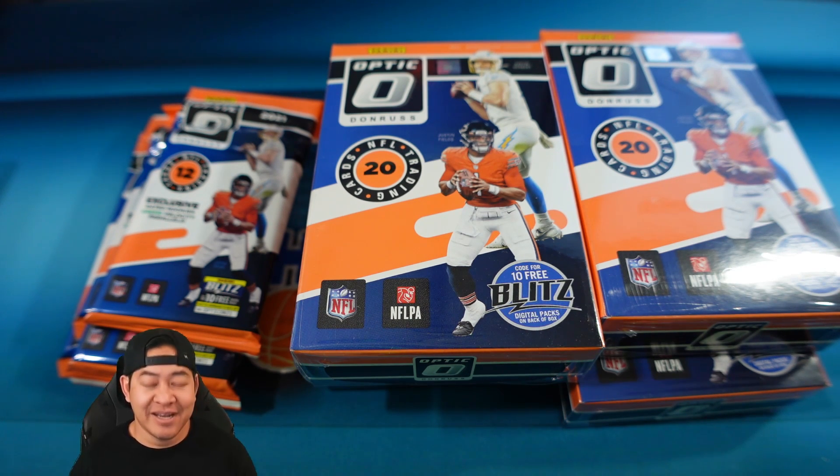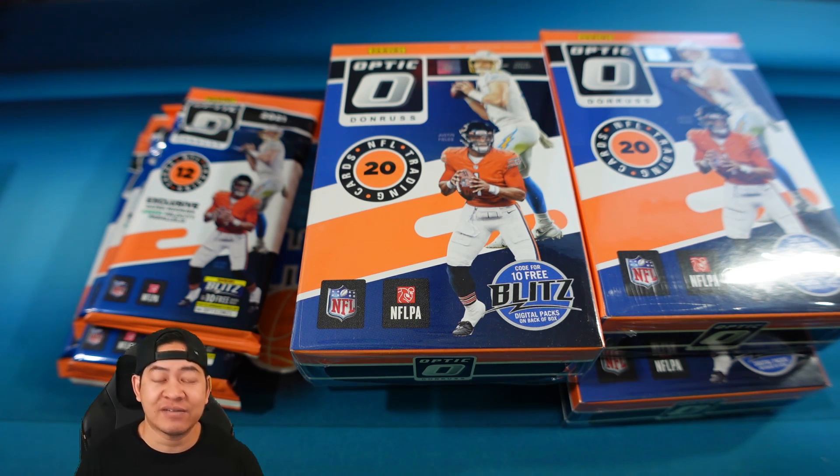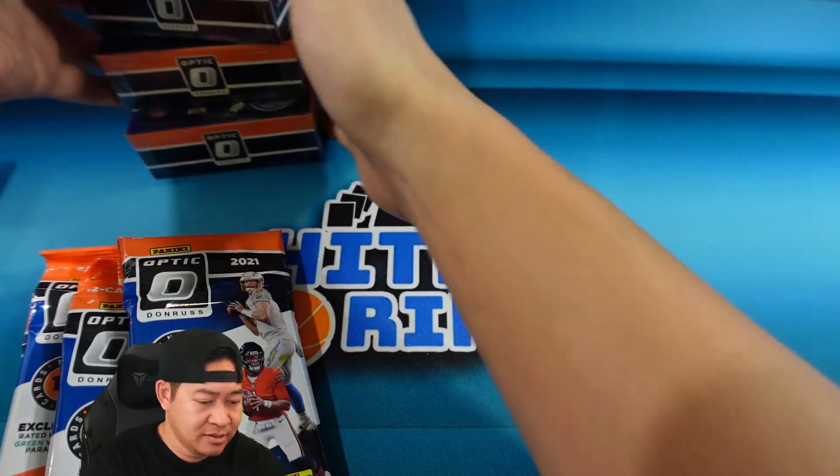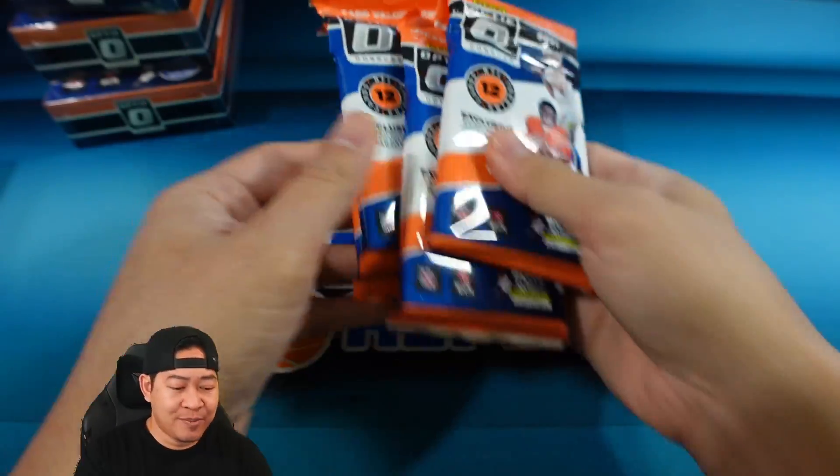Optic Football is a lot of people's favorite football set. The big chase from Optic is the Downtowns. In hobby you're able to hit the regular base Downtowns, the gold Downtowns, the black Pandora Downtowns, and the gold vinyl 1/1 Downtowns. In retail, the Downtowns can be hit just like in the megas and blasters — however, it is still only the base Downtown, the regular silver Downtowns. It's kind of cool because it keeps those exclusive Downtowns for hobby.